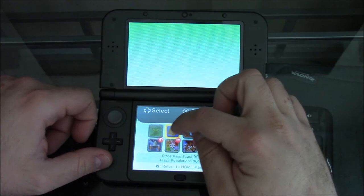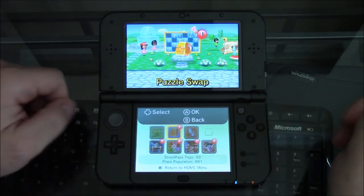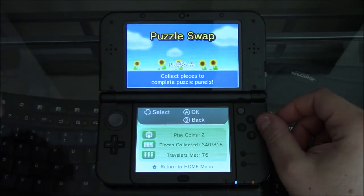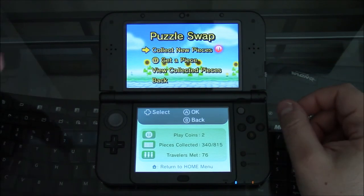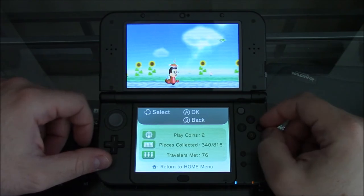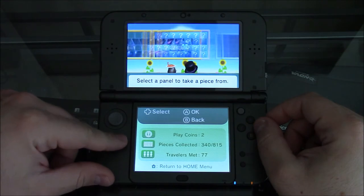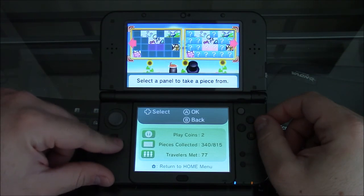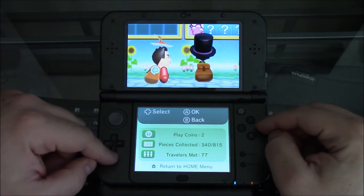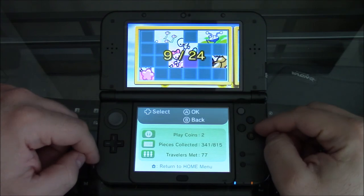Let's go straight to Puzzle Swap and jump in there. The nice thing about these particular ones is they have every single piece that's available right now, so you can theoretically loop this around and get all the pieces you need. Let's say I need to get these pink ones, because you can only get them through Spot Pass. Got that — great.